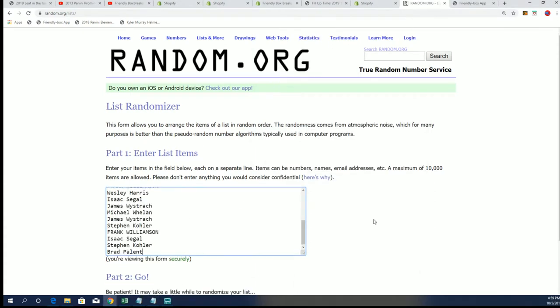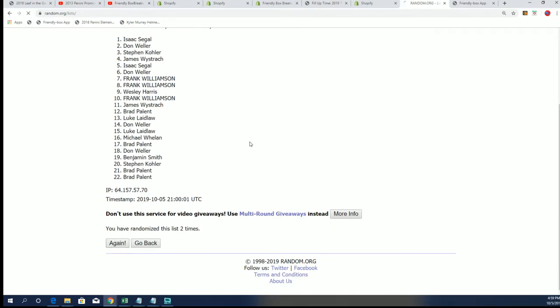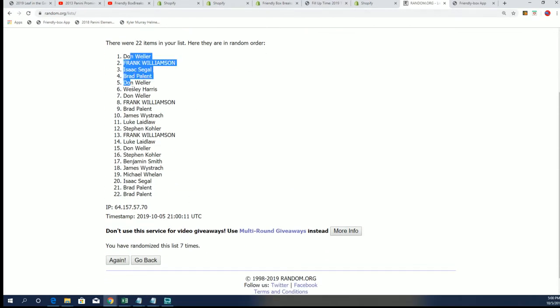So here we go, seven times through with our owner names. Lucky number seven, and our first random is finished.